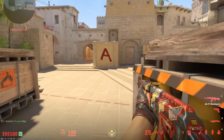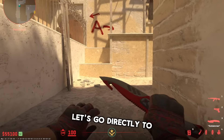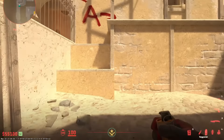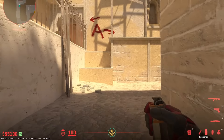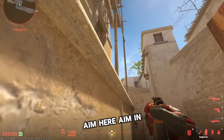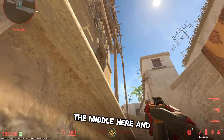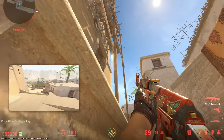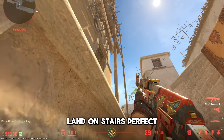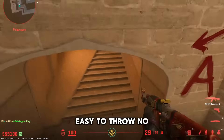Let's go directly to the steps smoke — this smoke is amazing guys. Jump up here, aim in the middle and just left click. It'll bounce off and land on stairs. Perfect smoke guys, easy to throw, no jump needed — everything is smoked off.